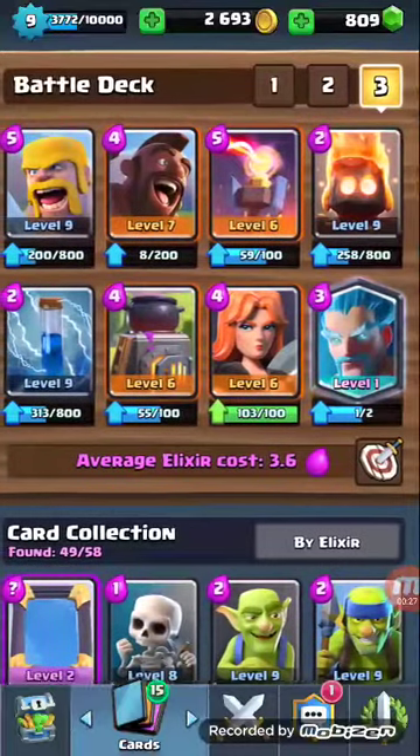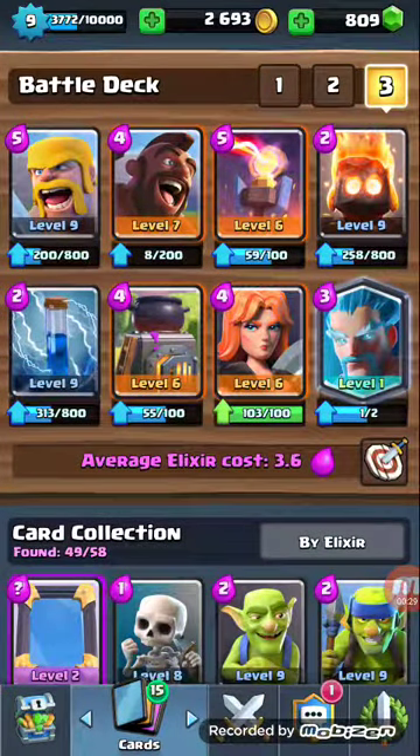So today we are going to be looking at my Furnace, Fire Spirits, Hog Deck. Furnace is a card I see used every now and again. Sometimes it's used well, sometimes not so much. It's a great card for defense as well as added offense. So let's go ahead and jump into it.